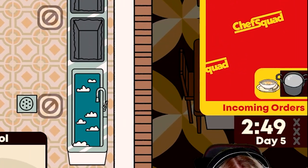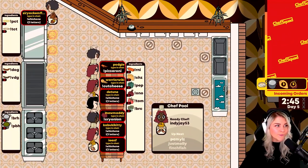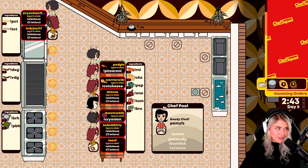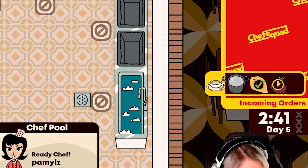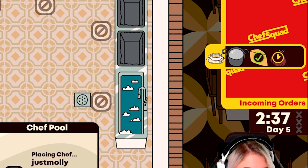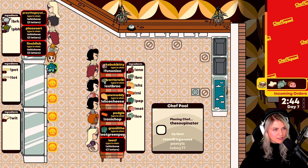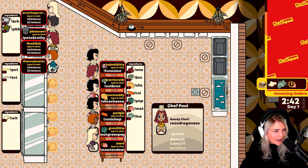Orders will come in on the right side and will have specific ingredients needed to make them. Everyone needs to work together to make ingredients for each order. A check mark on the ingredient indicates it's been made and is ready to go, and a clock indicates an ingredient is currently being made. Focus on making ingredients without these symbols and ingredients with zero inventory.